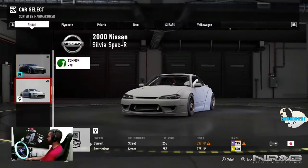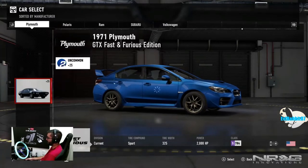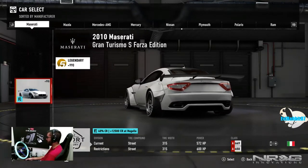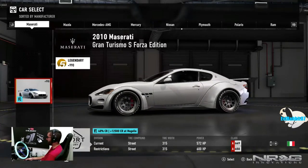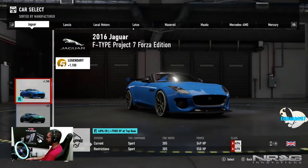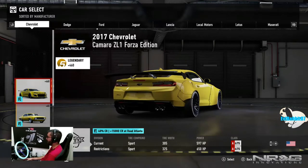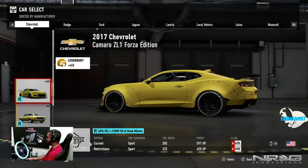Let's look at what Forza has given us in our garage. We have Forza Edition Subaru, RAM, Polaris, Fast & Furious Edition, Nissan, Mercury. We don't have many cars yet but now that we have money — there's the Grand Turismo Maserati, nice wide body Z. 12,500 credits at Mugello. We also have the Lancia, the F-Type Project 7 Forza Edition, and the wide-body ZL1 Forza Edition, worth 15,000 credits at Road Atlanta.